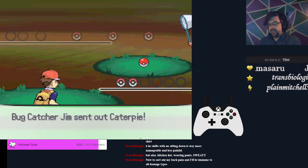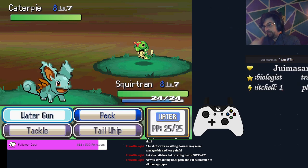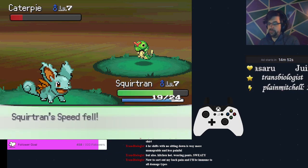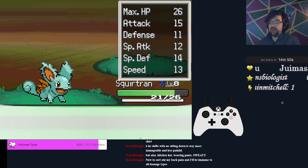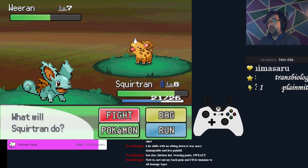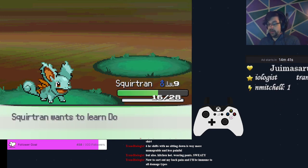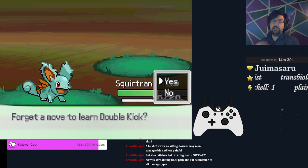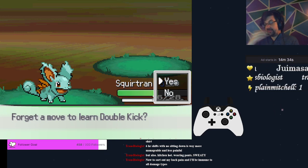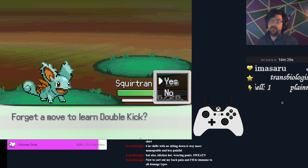Part of the reason why we choose Nidoran is not just because Nidoking is a beast, but we also get Peck as a good early move that we can use against the myriad of bug and plant types that we'll be coming across. We are also going to be immune to the Poison status, so we don't have to worry about Poison Sting, and we don't have to worry about getting Poison Pointed — there are several Pokemon, like that Weedle-Nidoran right there, that do have Poison Point.